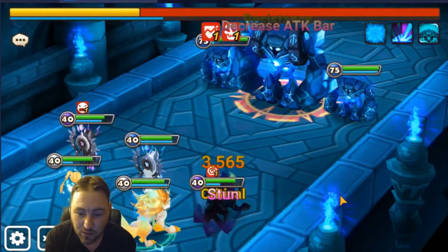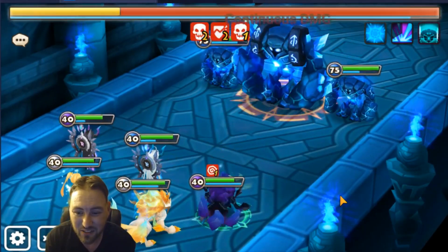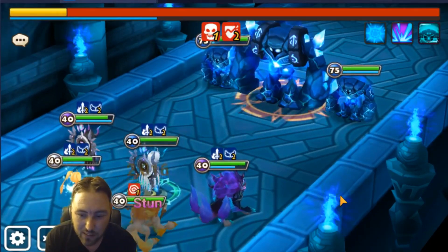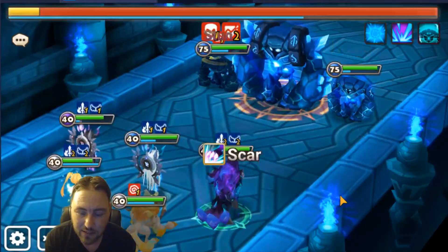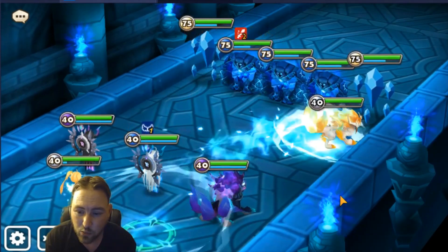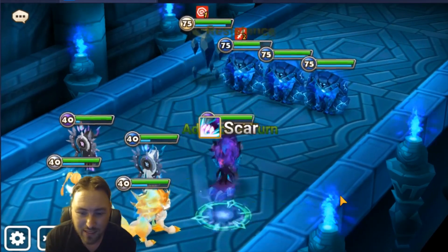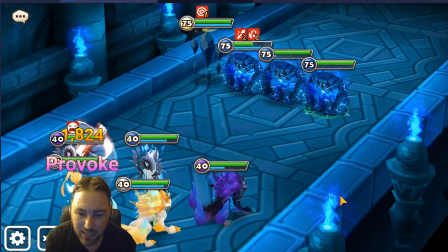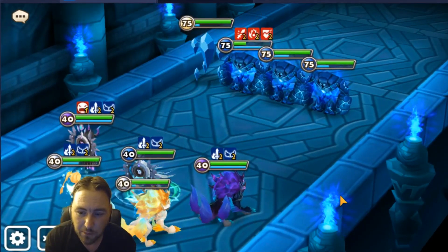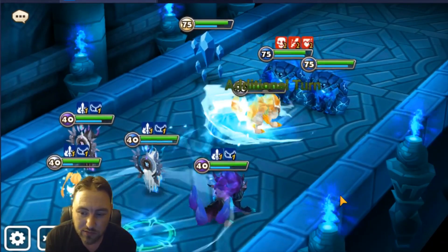Veromos is very key here - he's huge. Hopefully you guys have him already. He brings that leader skill making your monsters a lot tankier, and he brings those dots. On the waves he's really key - his second skill gives you control, especially when he stuns the side crystals. One thing to note: I'm not running any wind units, and there's a reason for that.